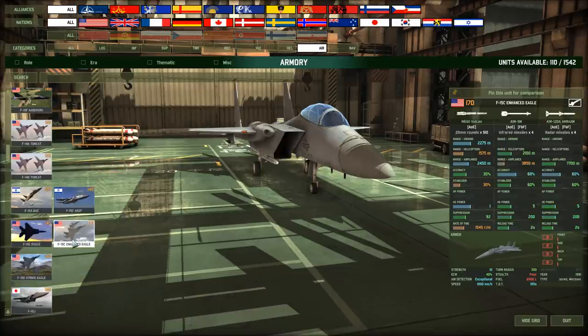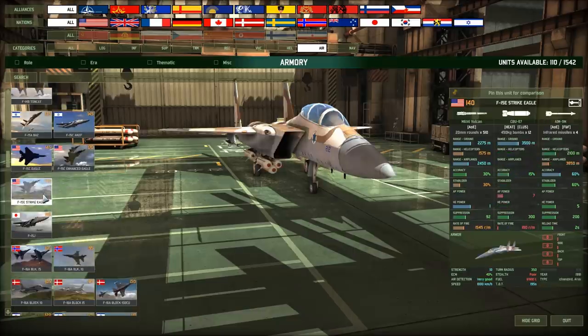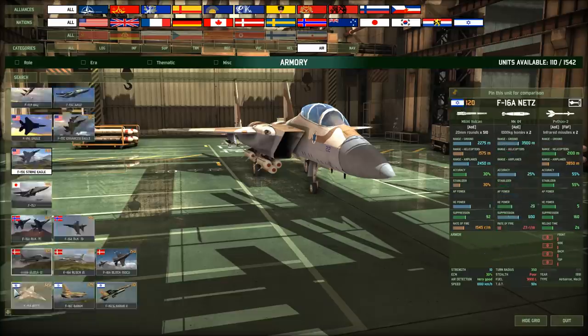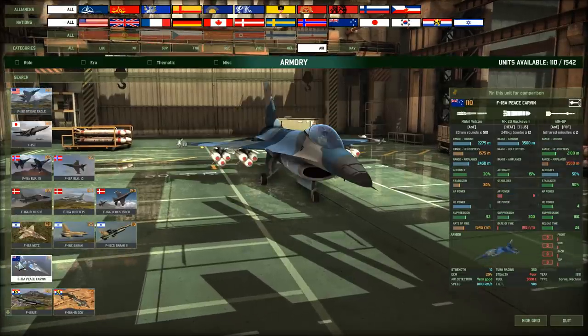The Baz, the Enhanced Eagle: four MRAAMs. Strike Eagle — they changed it. Normally the F-15D drops four 1,000kg bombs, but this Strike Eagle drops 12 cluster bombs. That's going to be destructive against enemy armor. Maverick — the Peace Carving. You can definitely carve out some peace if you have 12 cluster bombs on you.